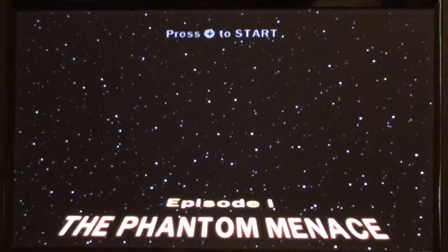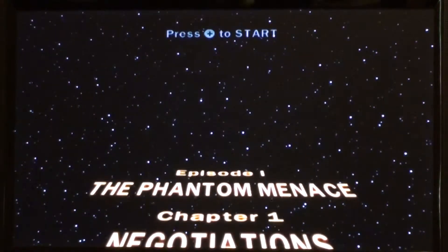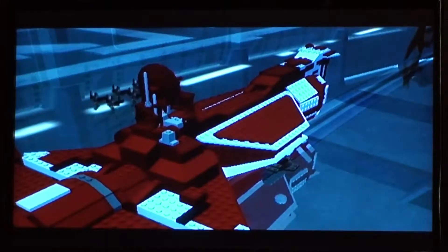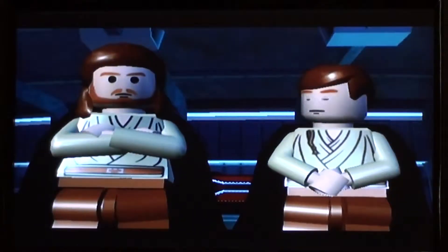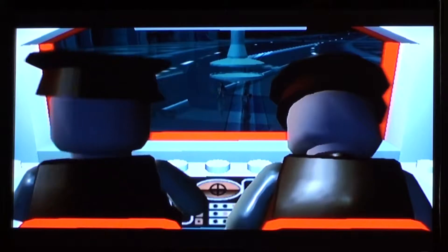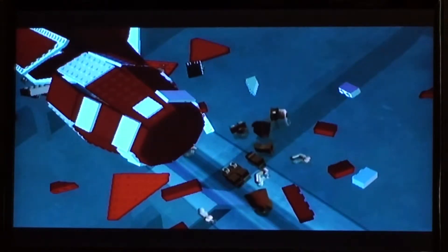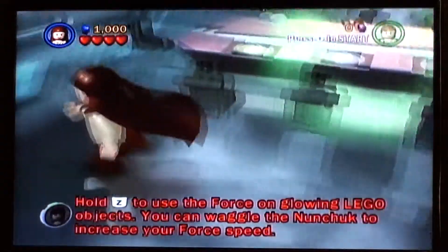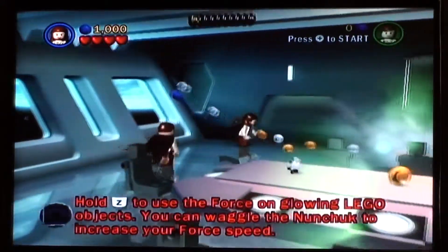Negotiations. Here we are at the cutscene — I'll just skip all this, we don't really need to read it. I'm still sick and my voice is kinda low, I'm sorry — there's nothing I can do about it right now, I'm taking all the medications I can. Here's the first level — just walk around. And this is the Wii version, just so you all know.